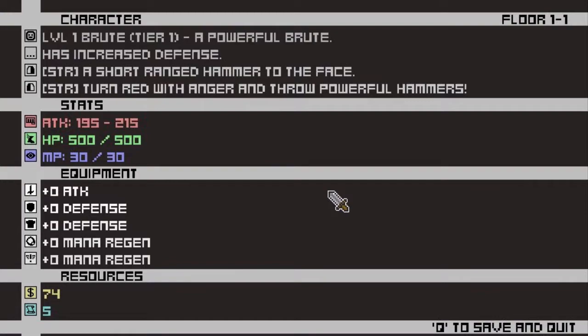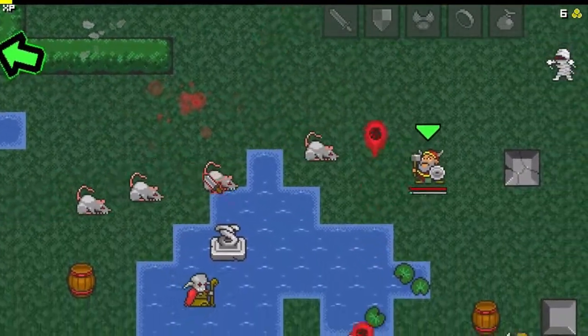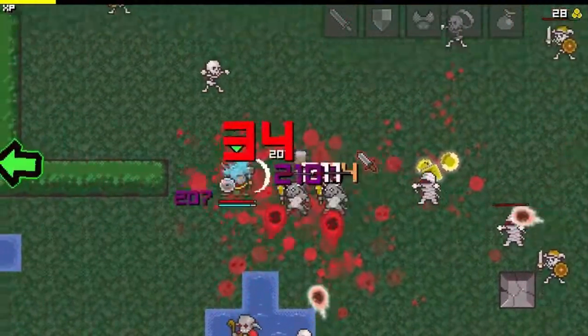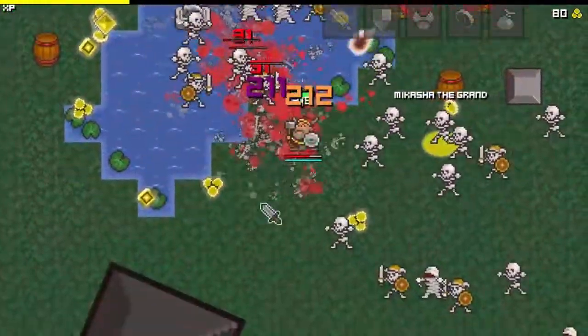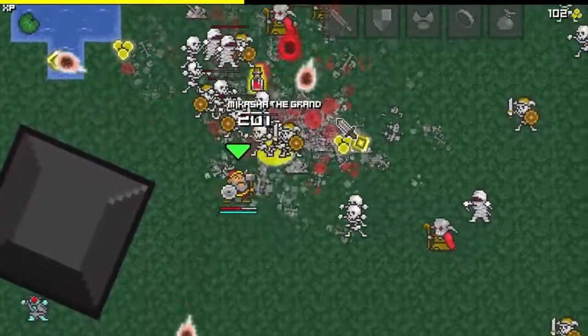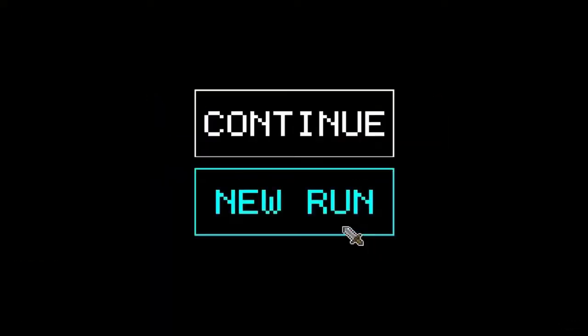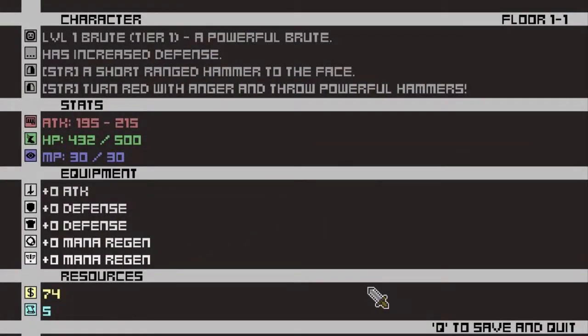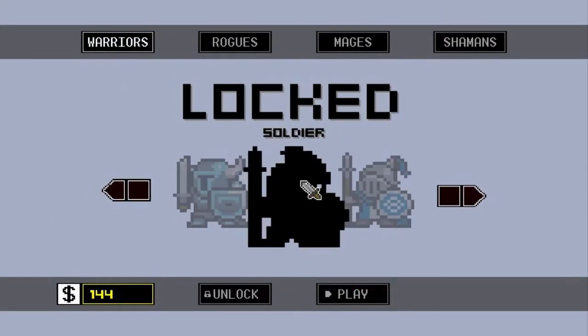One annoying thing is you can't see what a class does until you start the game, at which point you can just press escape. The running mechanic is very important. This guy has a short-ranged hammer to the face — turn red and throw powerful hammers, like a mode. So this guy is just very short range, very high attack. The level graphics are a little randomized too. You can also save and quit and continue immediately where you were, even if you were on fire. So that's all the warriors — I don't have the soldier unlocked yet.